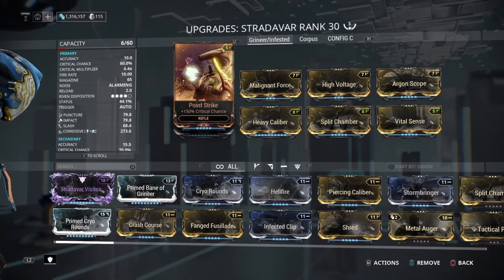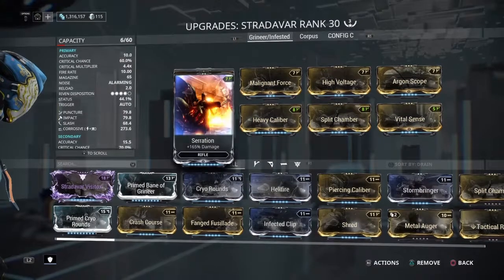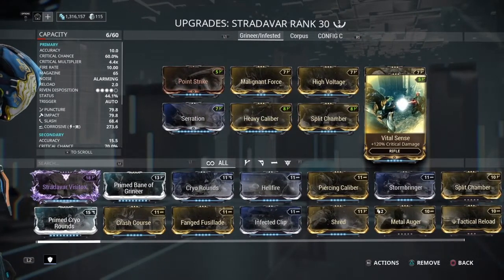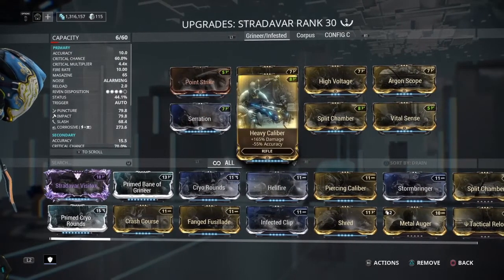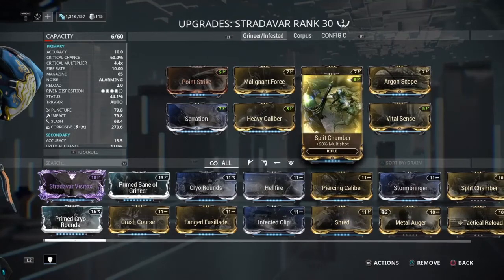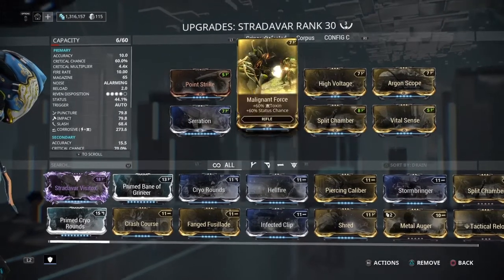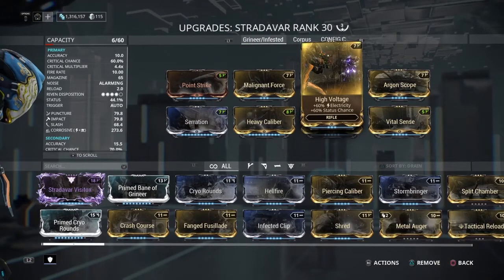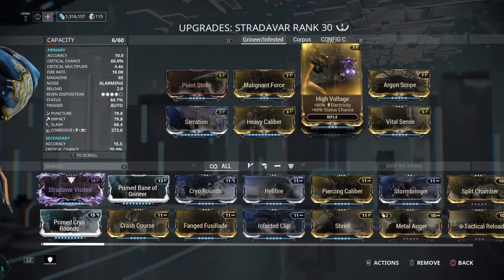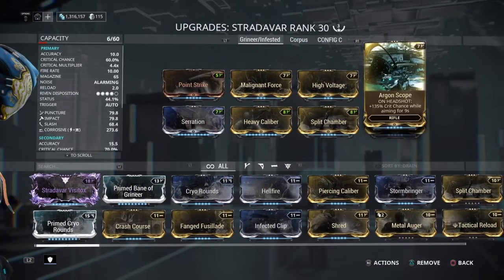The first one we're looking at is the Grineer/Infested build. We have Point Strike for crit chance, Vital Sense for crit damage, Serration for base damage, Heavy Caliber for more damage, Split Chamber for multi-shot, Malignant Force for toxin status chance, and High Voltage for electricity and status chance — so that we can get Corrosive from combining those two.